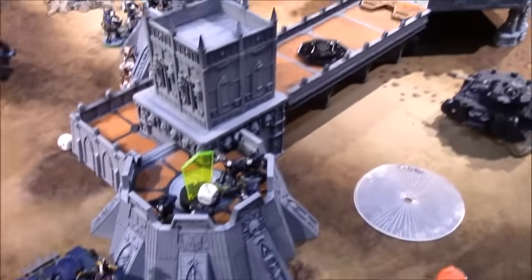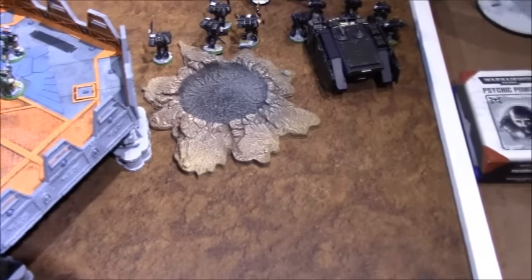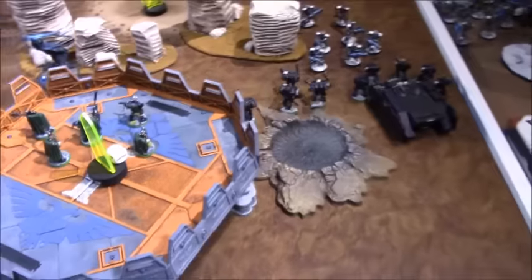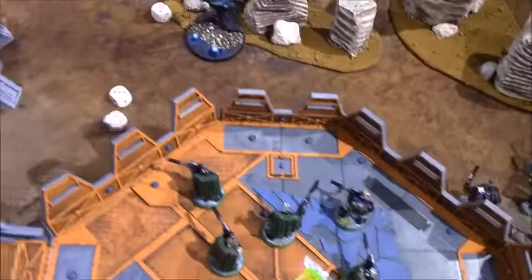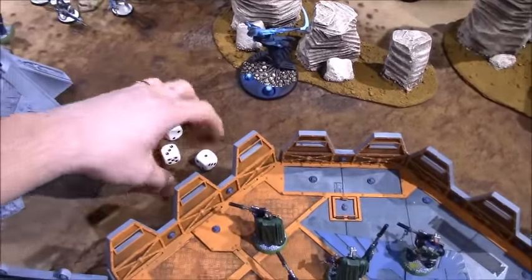Psychic phase: the Librarian rolls for Prescience using all three dice — it does not go off. No psychic powers activate this turn.